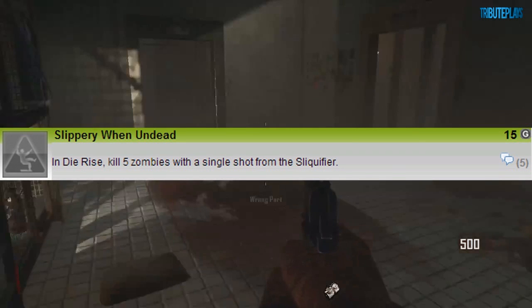What is going on guys, Tribu here and as you can see I've got an achievement guide for you. It is for the achievement Slippery When Undead, as you can see on your screen. It is in Die Rise, and you've got to kill 5 zombies with a single shot from the Sliquifier. But before you can do that, you have to build a Sliquifier, so now I'm going to show you how to do that.